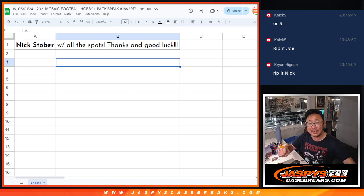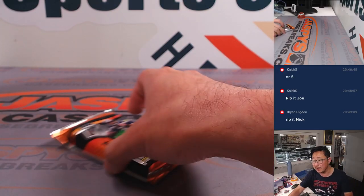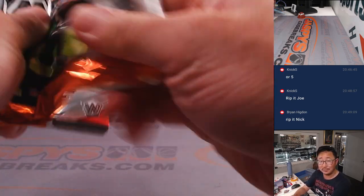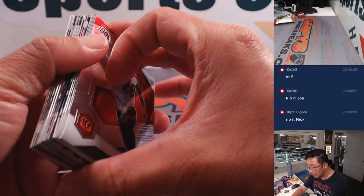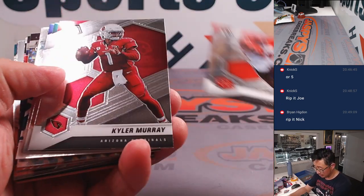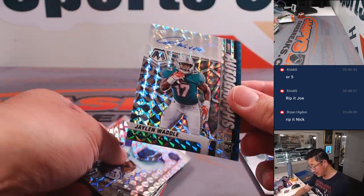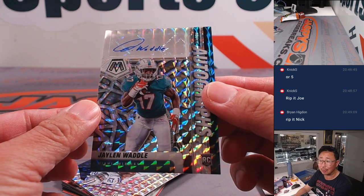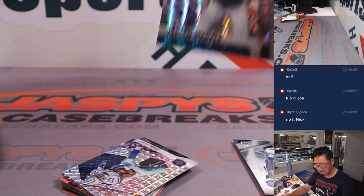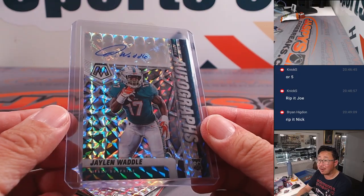So you'll have Nick five spots with Maz186 next to your name, so that's how you know those are your spots from this particular one, and he wants us to rip the pack. Good luck. Auto? I don't think so. Oh, yes, I think so. And it's a nice one — a rookie Jalen Waddle autograph. Not bad at all.